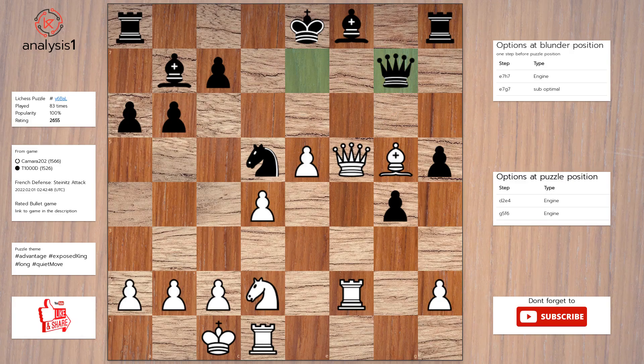Here is the solution to the puzzle: Knight to e4. Bishop to e7. Knight to f6, check. Knight takes knight. Pawn takes knight.